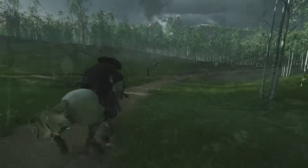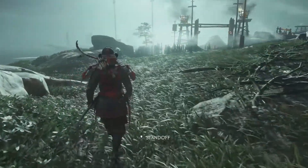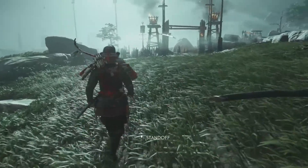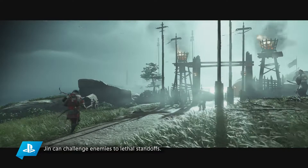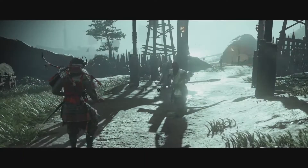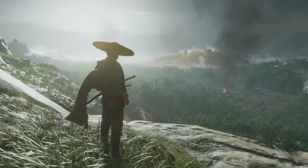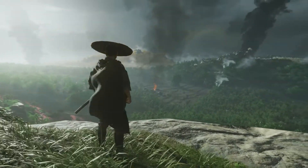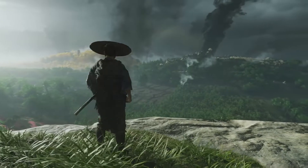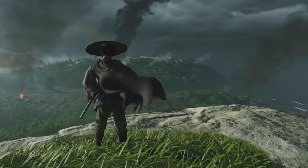Moving on to the armor sets: we know we've got the samurai set, focused on combat, and the ghost set, focused on a stealthier approach. We now also know there will be another set available focused on exploration, which was the set we saw Jin wearing at the beginning of the State of Play trailer. We don't have details on the perks yet, but it's good to know we've got different sets depending on what we'll be doing in the game.